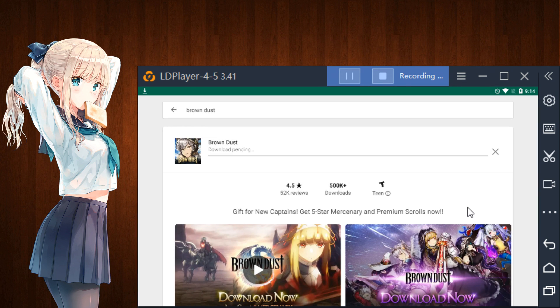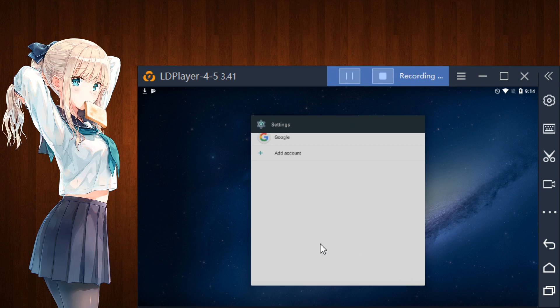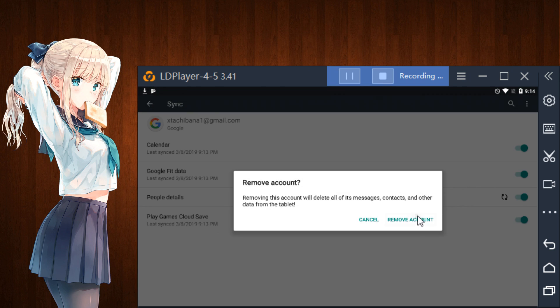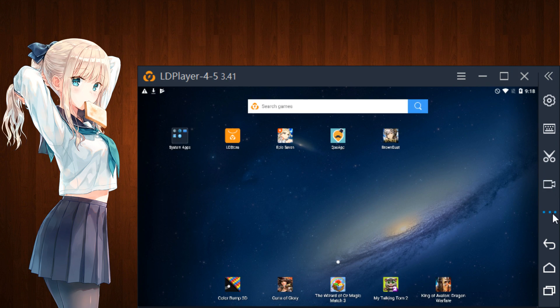It should download — perfect. Once it's downloaded, all you have to do is go in here, hit the cog, hit Remove Account, Remove Account. Bam — and then from this point on...